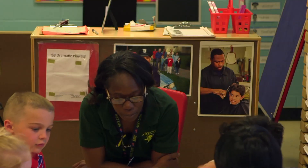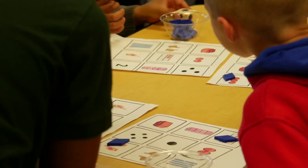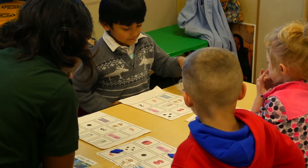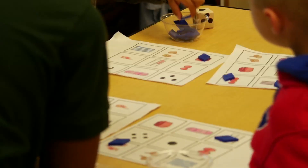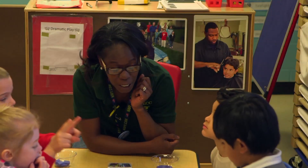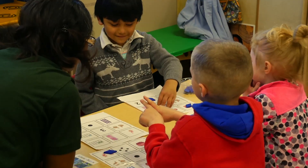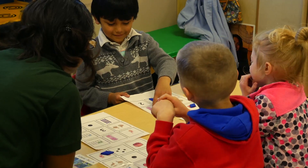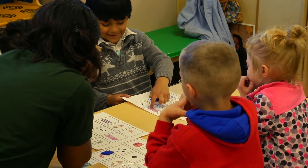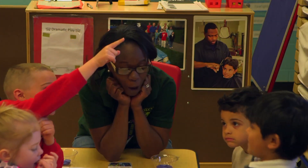Go ahead and pass the die to Jay. Jay's turn. That is my turn. What do you see? One. One. One, two. Do you see any picture that shows one? I bet I know. Do you see any more on your board? Tell me what you're pointing at. Tell me what you see. What do you see? One, two, three, four. So... no more. Okay.